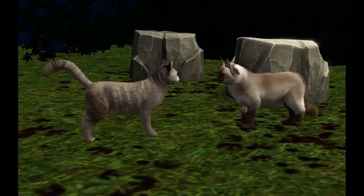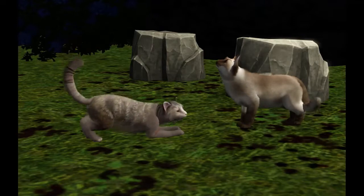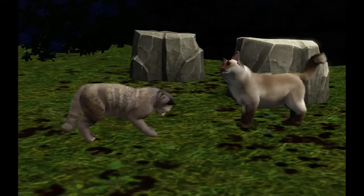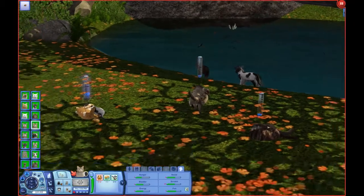It was dark by the time Shellkit was called. She peeped from behind her mother, who gave her a gentle nudge into the clearing of cats, where she sat trembling in front of her leader. 'Shellkit, you have reached the age of six moons and you are ready to be apprenticed. From this day forward, until you receive your warrior name, you will be known as Shellpaw, and I will be your mentor. I will try and pass down all I know to you.' Surprise ran throughout the camp — whilst it was not unusual for a leader to take an apprentice, it didn't happen often.